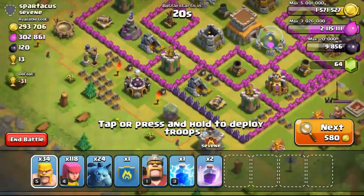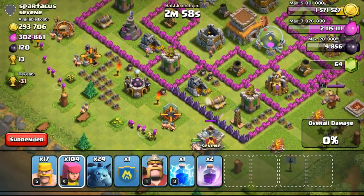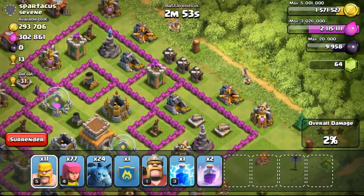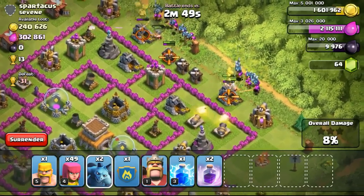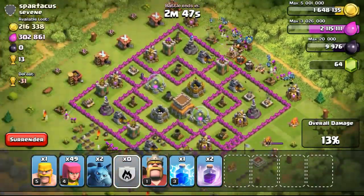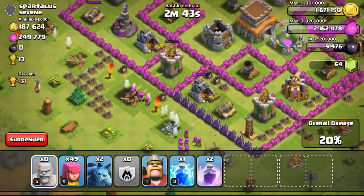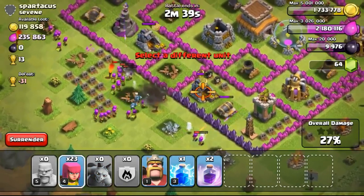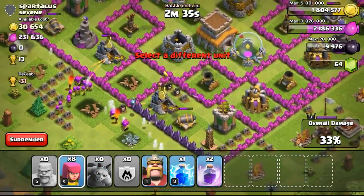Going ahead with the next attack on this almost 300,000 gold base on a Town Hall 8. I've still been searching in Gold League and it's really been awesome. Although you guys are unable to see the league of those people I'm currently attacking right now, as they do not have a shield or a badge. I'm actually farming at around 1,600 to 1,800 range as a Town Hall 8, so farming has really been awesome over here and I do recommend you guys to farm over here too.